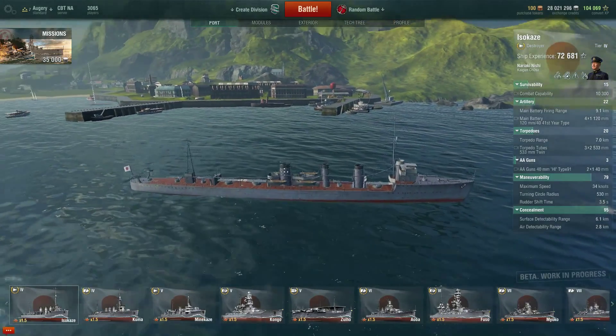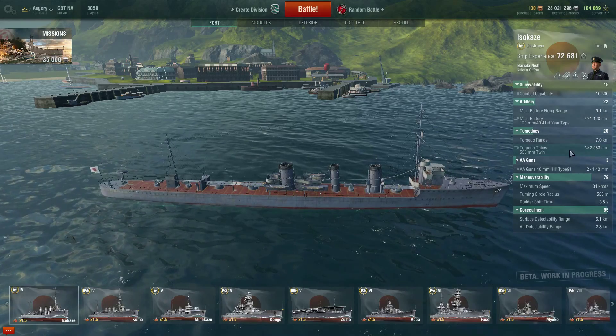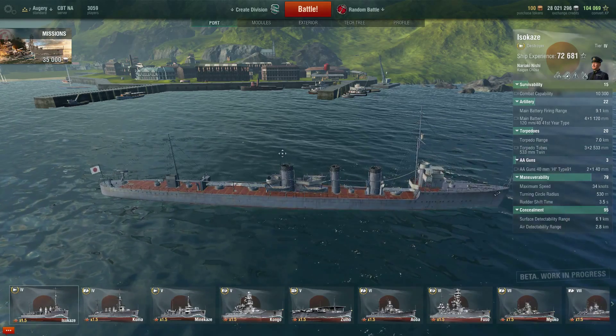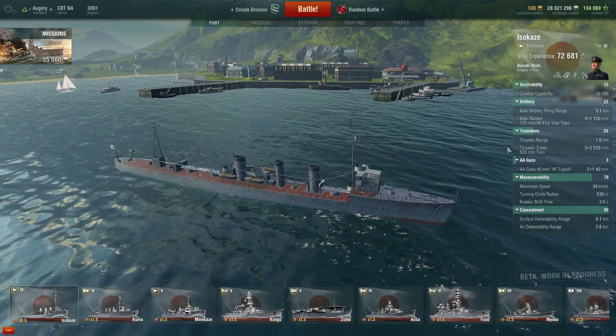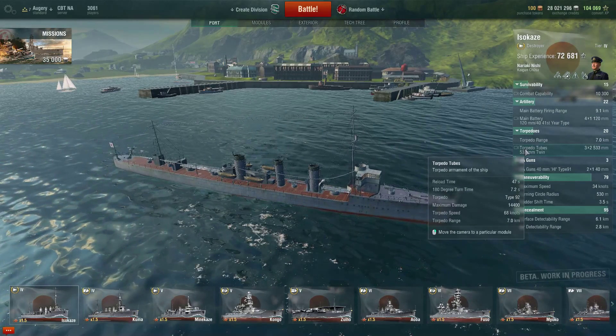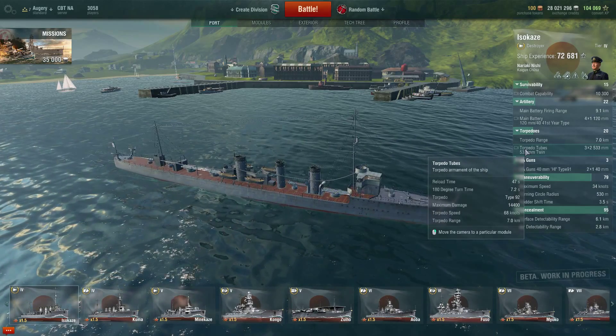Hello! In this video we are going to be looking at the Iso Kaze, which is the tier 4 Japanese destroyer. Coming from the Wakitake at tier 3, this is actually a pretty huge improvement in the capabilities of the Japanese destroyers — mainly because of the torpedoes.